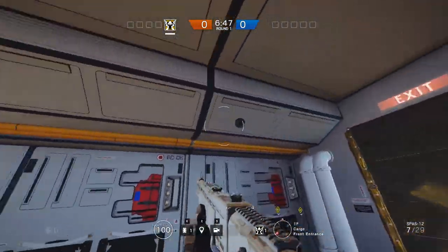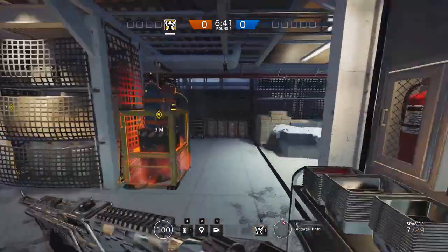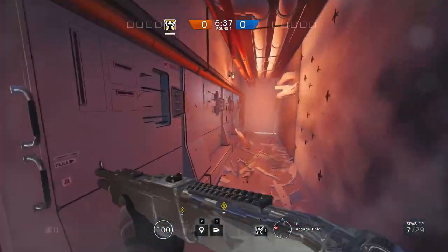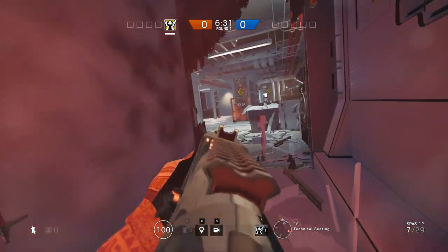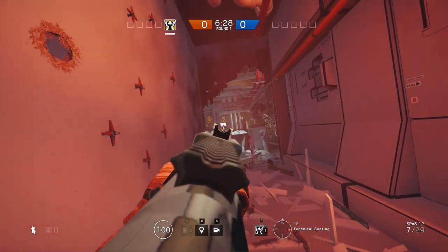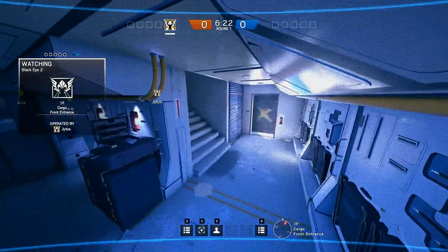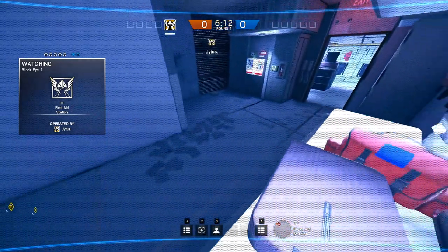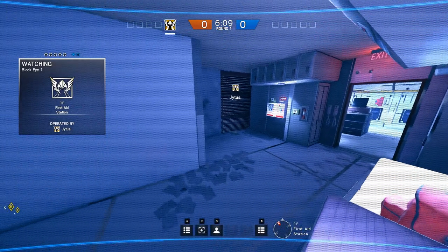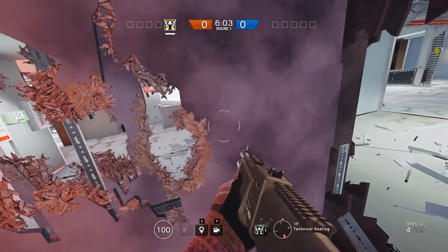When defending on the bottom side cargo, reinforce this wall, place a camera there, reinforce this wall, put another camera here, and throw a nitro cell right here. You'll pretty much be protected from all sides unless they have a Thermite, and your team will be right over here so you won't get shot from that side. If you hold here with a camera angle you can see them push into either one of these stores, and when you see them walking through this hall, switch over to the other camera and you'll see them right here.